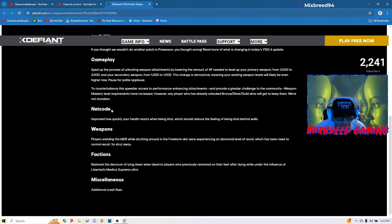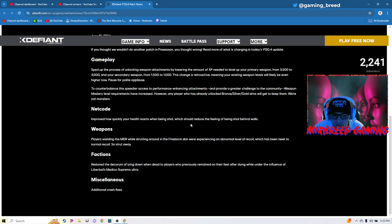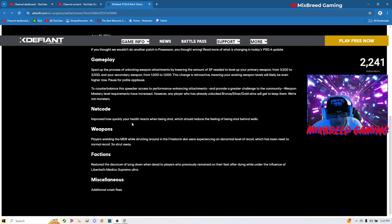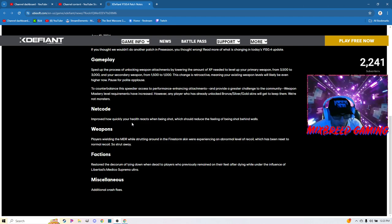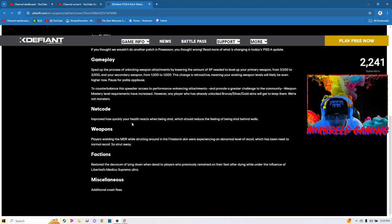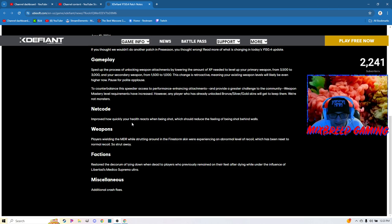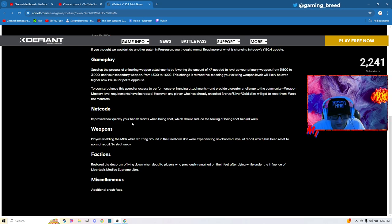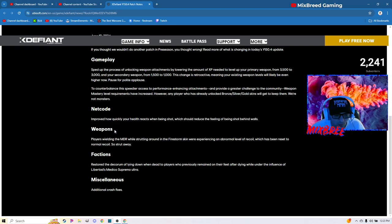Netcode — which is what we've been asking for — improved how quickly your health reacts when being shot, which reduces the feeling of being shot behind walls. If you go watch my other video I put out today — it's a double drop day — you'll see I shoot a guy, start shooting the next person, and then less than a second after I stop shooting the first guy dies. Same thing with the second dude. It was super weird, but hopefully that's going to be fixed at least a little bit more.